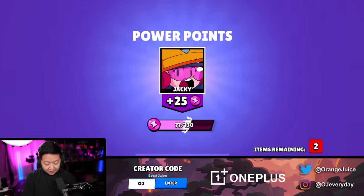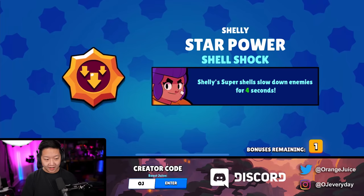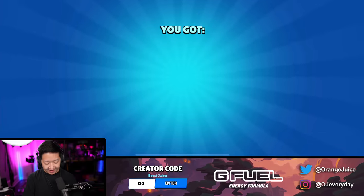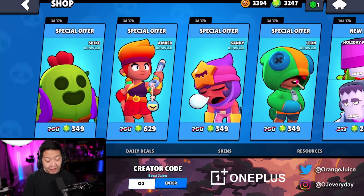Six mega boxes, power points, five remaining. You know it's nothing when it's... there's six, it's blinking. It's shell shock - there's only five in here. Let's blast through that. Nothing. I think this is the last one. Wow. I'm starting to think the legendary offers might actually be worth it.